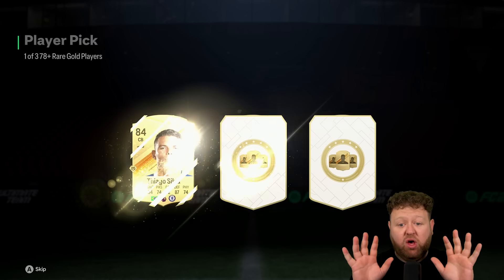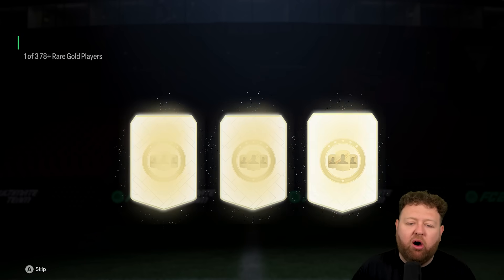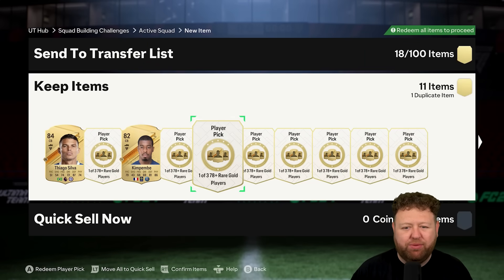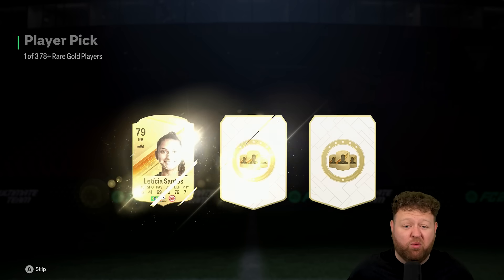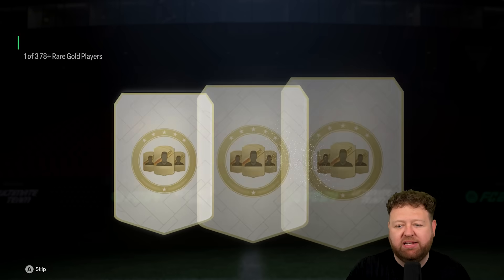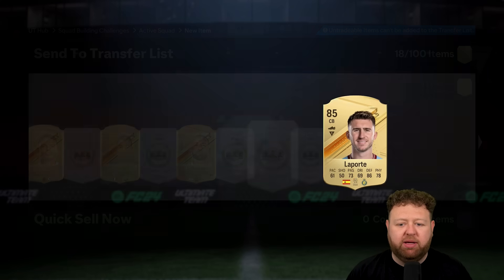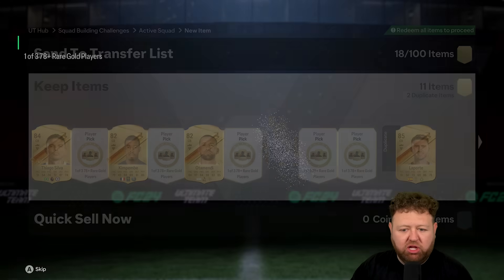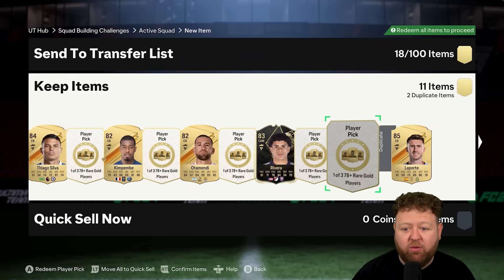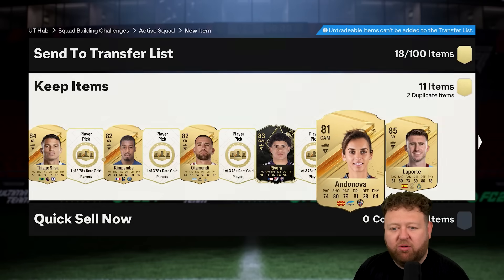Here's another 10 of those player picks. Are we going to get fodder for an icon pack? Start with a Tiago Silva. You can play a little game here — higher or lower. I'll go lower: Kimpembe. I'll go higher for the next one, because 82 — we should be able to beat that. 85 Laporte is pretty good, and that's another duplicate. We'll definitely do the icon SBC. You would think lower probably for the next one — we do get lower, but it's an in-form. Worth their weight in gold right now. Higher than an 83? No, we lose on that one.